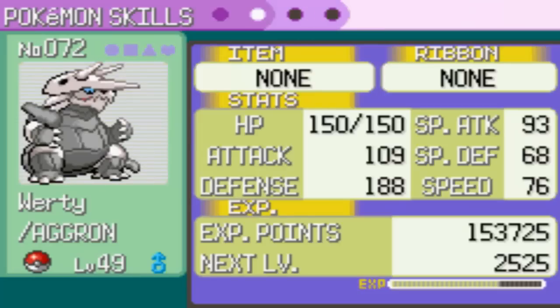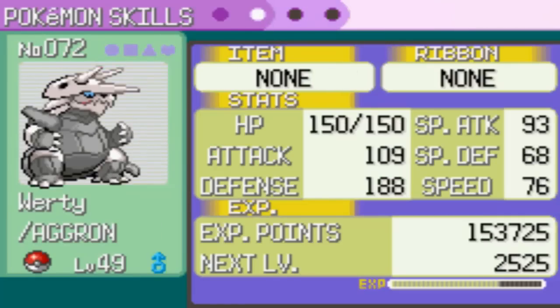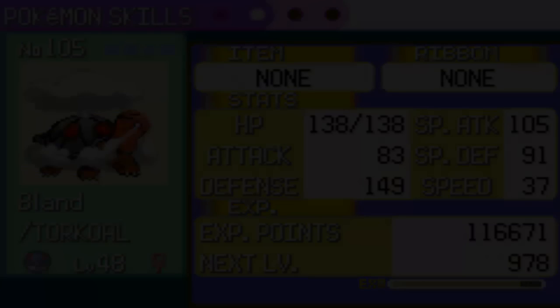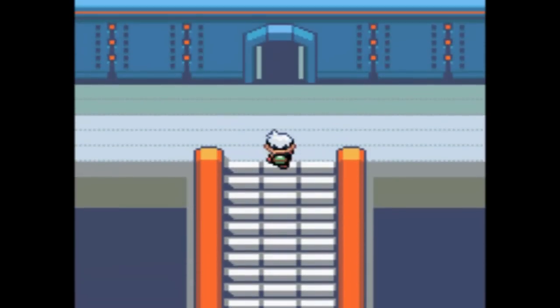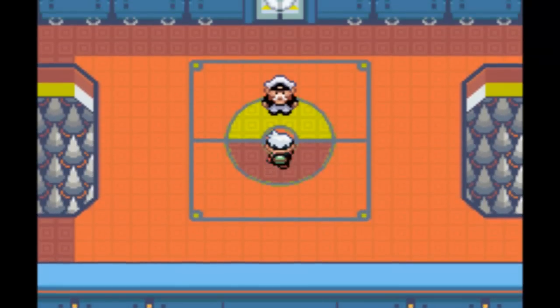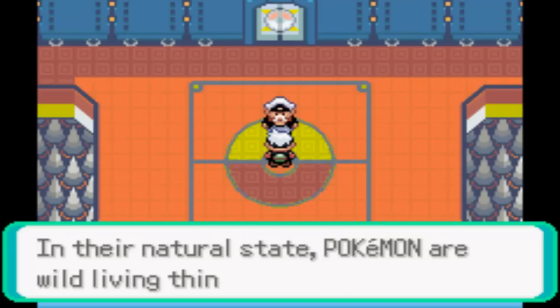As you can see, Groudon's got a bit better attack — oh no, he hasn't. Alright, onward and forward to the last Elite Four member. Let's go. 'I am the last of the Pokemon League Elite Four. Drake, the Dragon Master.'